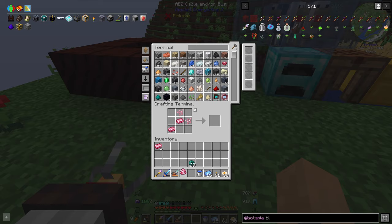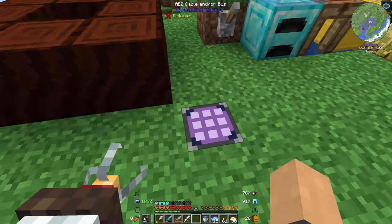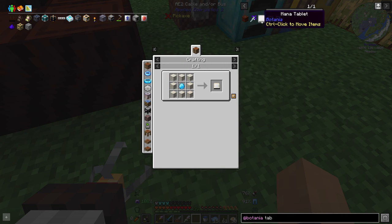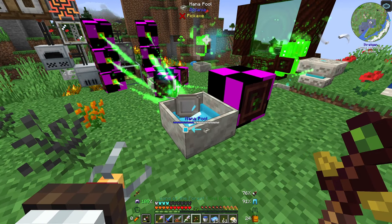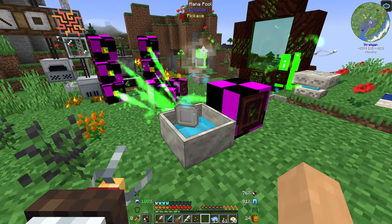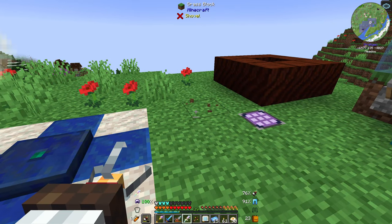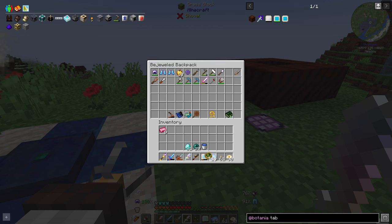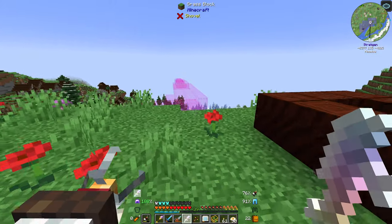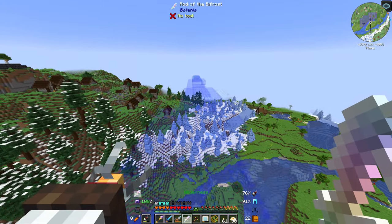Rod of the Bifrost — what do you do? I probably need a mana tablet to activate that, because I imagine I would need some mana. There you go, fill up my mana tablet. It's not doing anything. Let's flick through the book and see if it'll tell me what it does. So that's what it does — it creates a rainbow bridge. Okay, that's pretty cool.